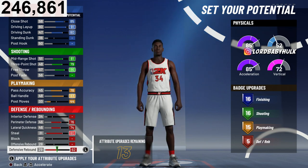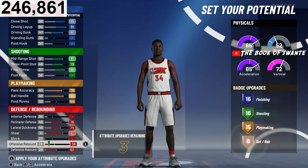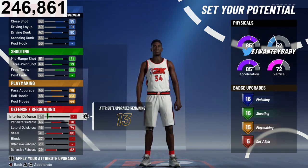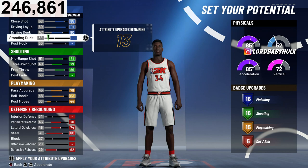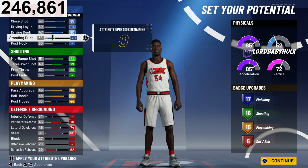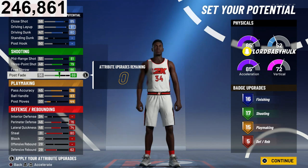You have 13 more attributes left, and you can personally put these anywhere to get extra badges in finishing, shooting, and playmaking. You can put it here, here, or here for different badge upgrades. Since I'm going to be playing 3v3s, and they're already making you have gold shooting this year — unlike last year where you could rock it differently — I'm going to put the extra badge on shooting.